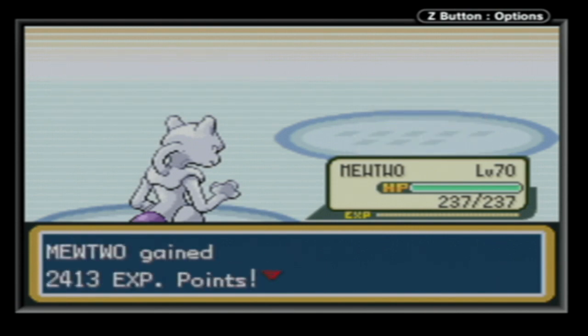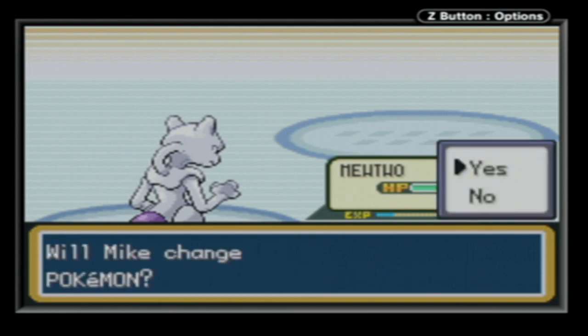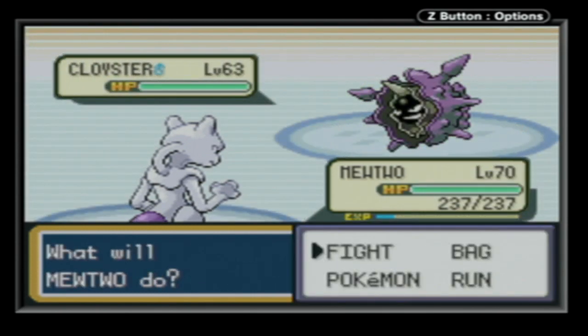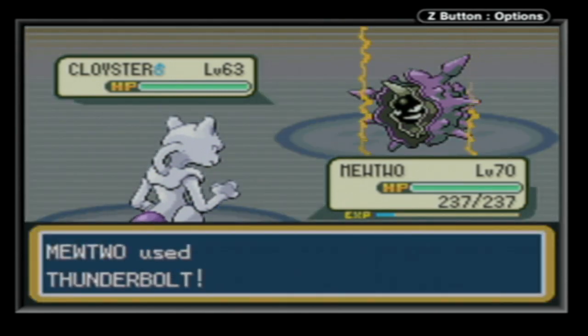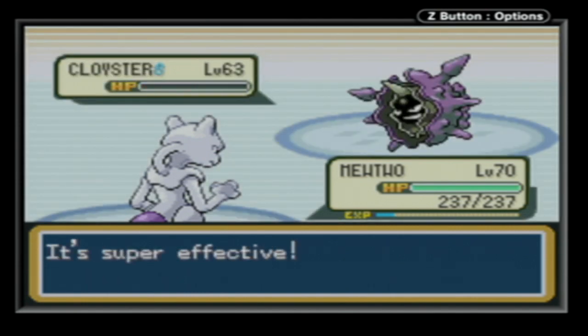Next she'll send out her level 63 Cloyster - a Water/Ice type with Shell Armor for its ability, and the moves Rain Dance, Surf, Ice Beam, and Supersonic. Terrifically low special defense - we've got Mewtwo with Thunderbolt. Bye, Cloyster! Next, level 63 Piloswine - an Ice/Ground type with Oblivious for its ability, and the moves Earthquake, Blizzard, Double Edge, and Rock Slide. It's a Johto Pokemon - the Elite Four revamped. Lorelei's added the Ice type Piloswine. You can get Flamethrowered.